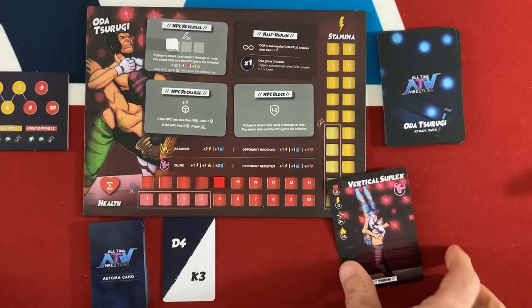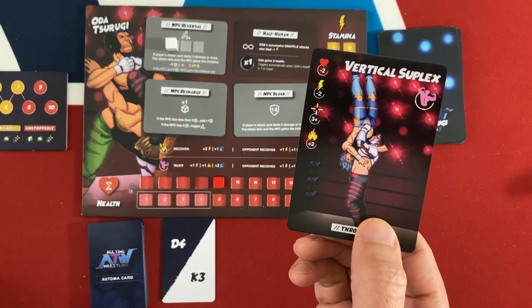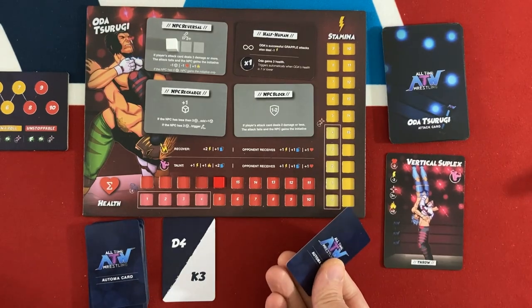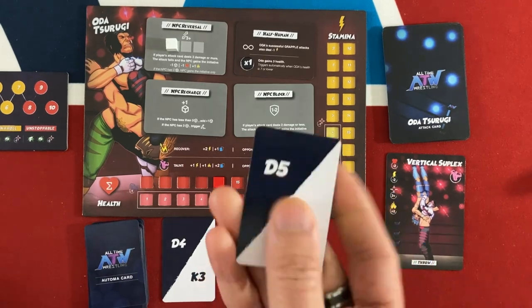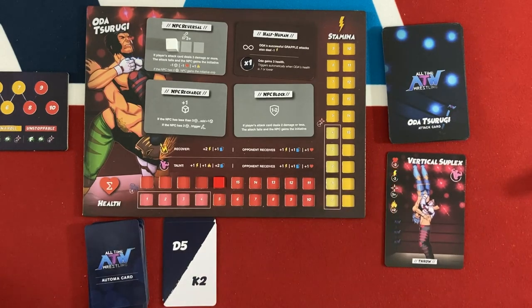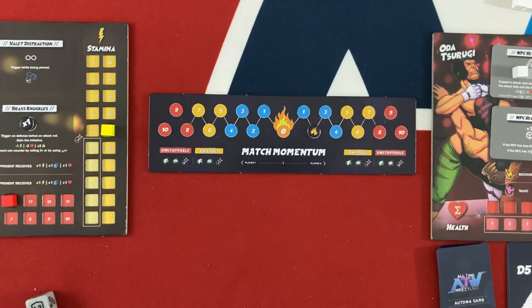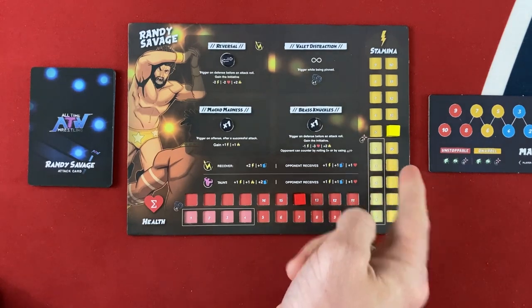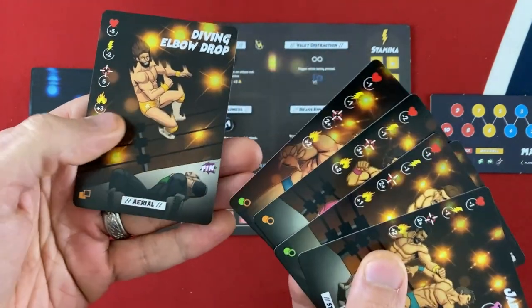Now it's back to Oda Tsurugi. He's trying a vertical suplex — hits on a three-plus, two damage, and two momentum. I feel like I should save my best defenses for his biggest attacks. He does hit with a five, so I lose two health and he gains two momentum — not enough yet to get bonuses to his best attacks. Whenever an attack successfully hits you, you can either gain a stamina or gain a card. Let's get a card — I'll draw the diving elbow drop, which I think is Randy Savage's biggest finisher.